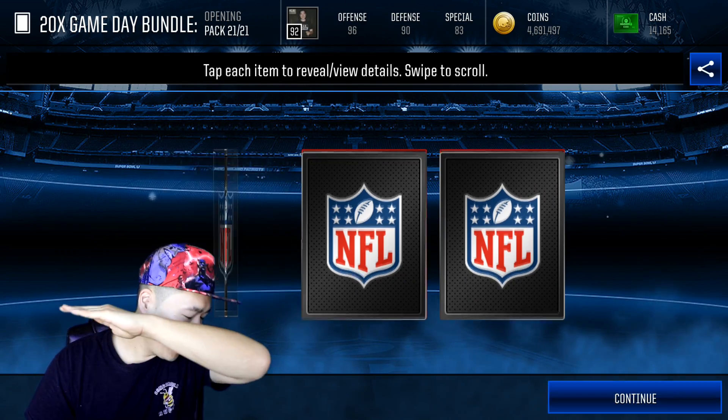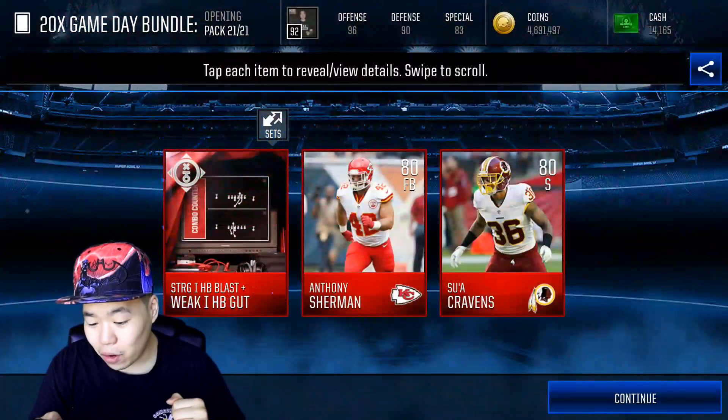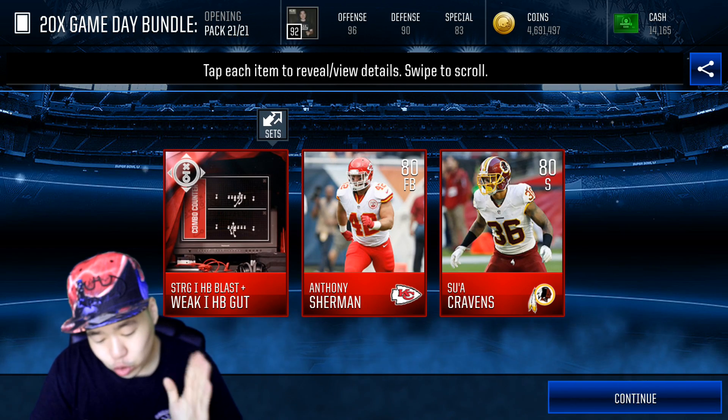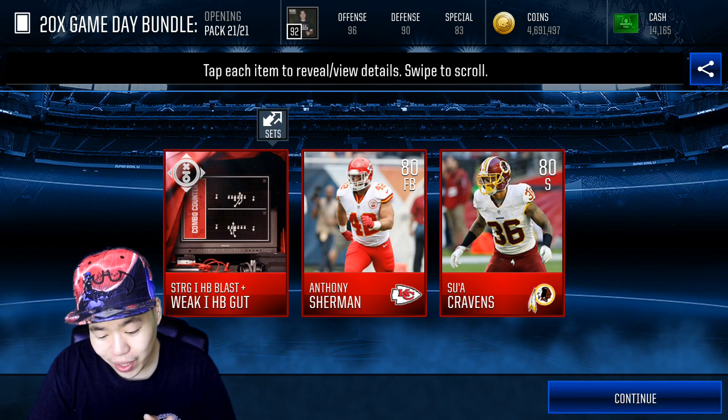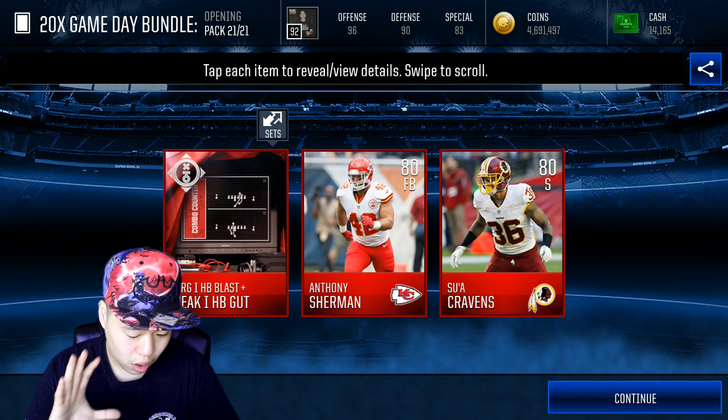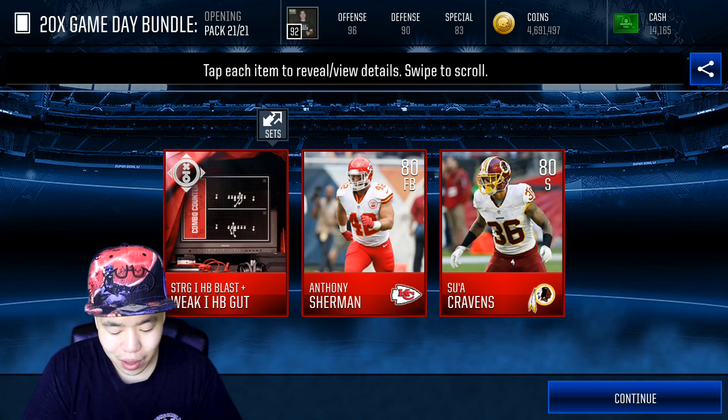You already know I'm going to hit the dab tactic. We're going to dab it up and hopefully pull some fire. Three, two, one. Bam. And we got an 80 overall. We got halfback, strong halfback blast and weak halfback gut. I think that's worth a lot. We got Anthony Sherman and we got Sua Craven.